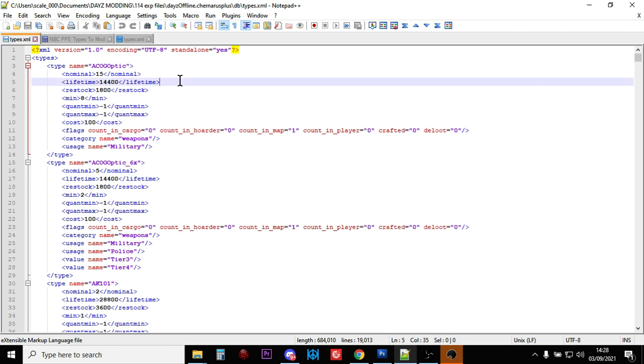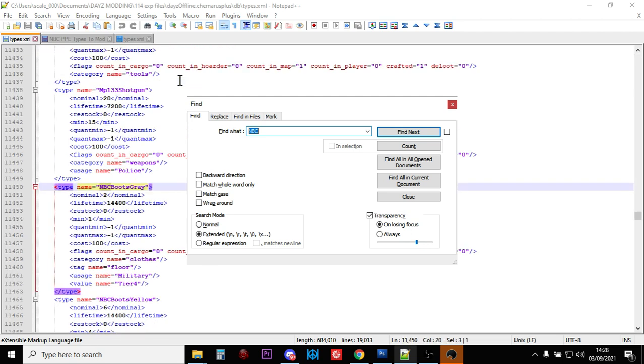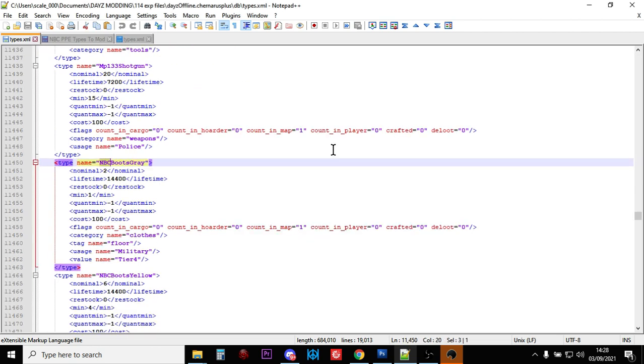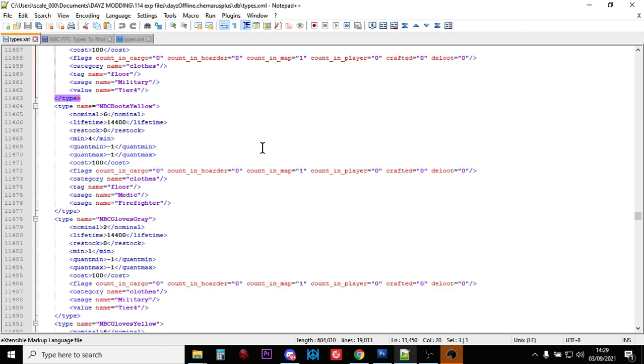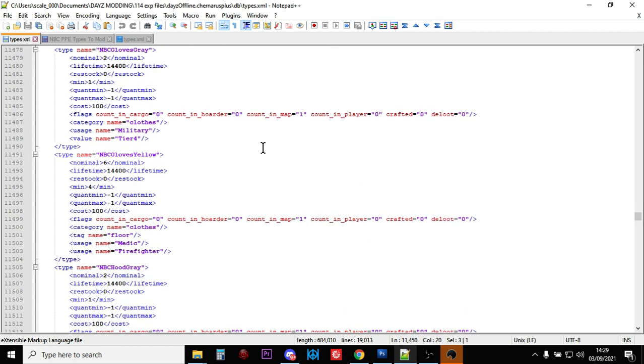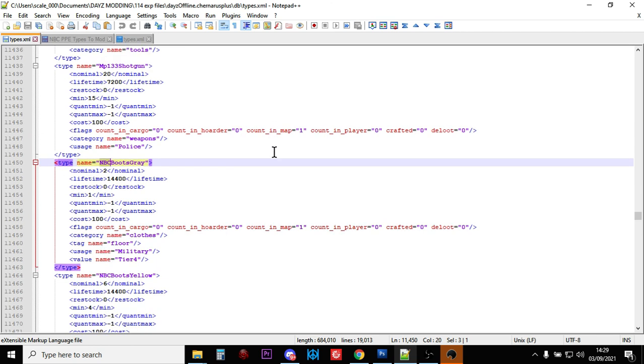Now the first thing we're going to add more of is the actual NBC clothing, and luckily it's a really easy one. So if you just open up the types.xml in your favourite text editor - this is Notepad++ - and we just do a search for NBC, it takes us straight to the NBC clothing section because it all starts NBC: NBC boots, NBC gloves, NBC hood, that sort of stuff. So they're all together, which makes it fairly easy to play around with.